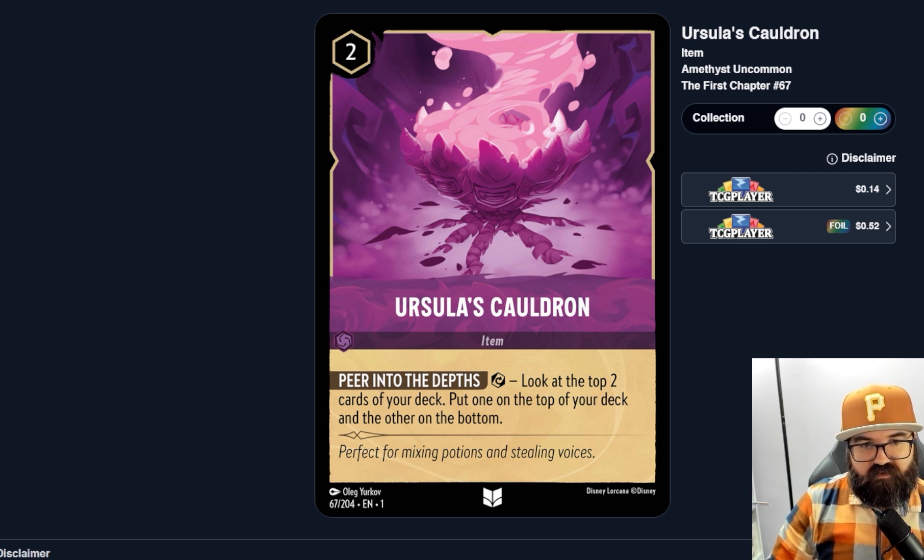Ursula's Cauldron is way better than those other deck-manipulation cards because it's an item you can use every single turn after playing it — just two ink uninkable. You're basically drawing two cards and picking the best one for your current situation, then drawing it next turn. You'd put this down and use it every single turn. It seems really really strong, and there's no denying that kind of deck sculpting is a good thing when you have the ability to do it consistently.